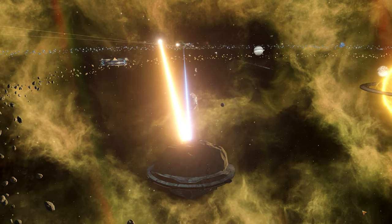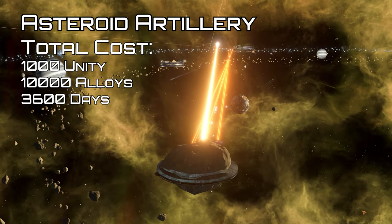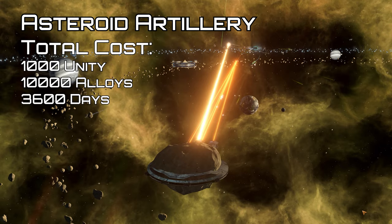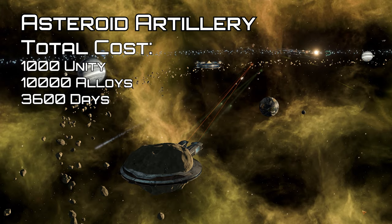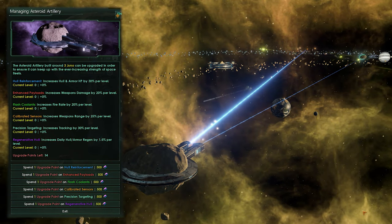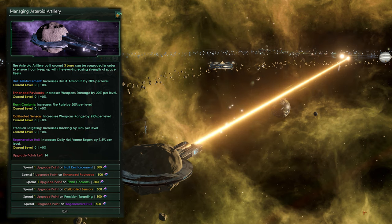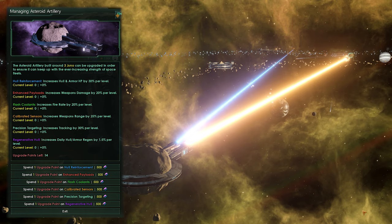Finally we come to our one and only military kilo structure: the asteroid artillery. This must be built on an asteroid and converts it to a stationary defense platform. This can then be upgraded — upgrades cost 500 alloys base, increasing by 30% each level. Upgrade points can be spent in the following areas: enhanced payload, flash coolants, calibrated sensors, regenerative hull, and precision targeting.